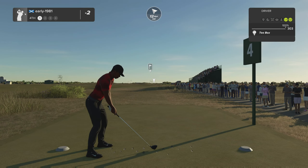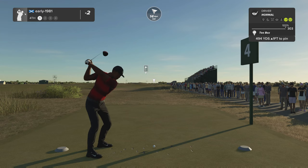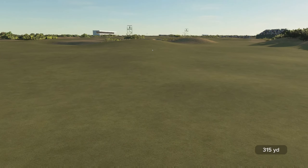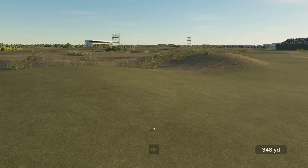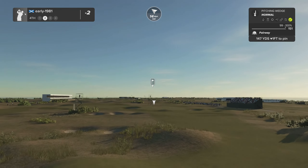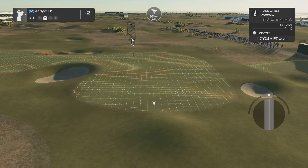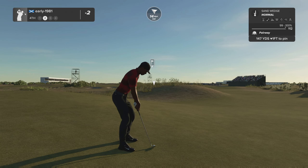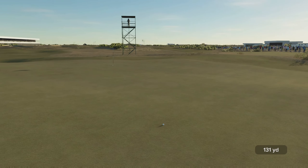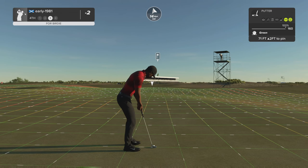Two under — take that any day of the week. Hole number four, I think this is the longest par four on the course at 494 yards, fading this against the wind taking it down the right hand side. That's going to comfortably find the left hand side of this fairway. I just love links golf — the strategy behind it. Tiger has got a huge gap in his wedges here, 112 to 151. Even with full loft and full backspin, pitching wedge is far too long — let's go sand wedge with some de-loft and a little bit of topspin, play for the center of the green.